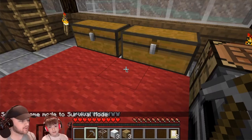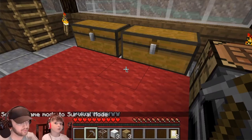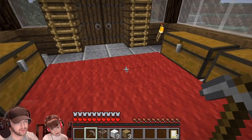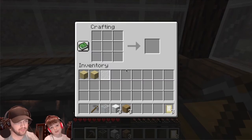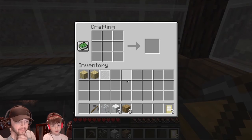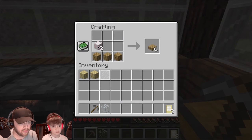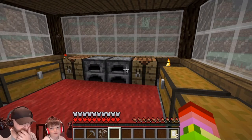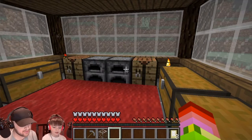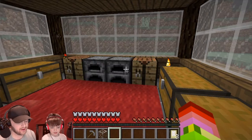And then the next thing on the list is a bed. I guess that requires wood and something like bed sheets? Go over to the crafting table. Place oak planks on the bottom row — remember you need to split them — and then wool on the top row. There you go, a bed!